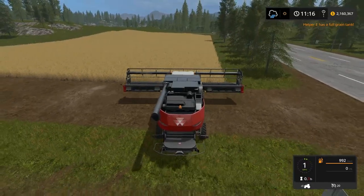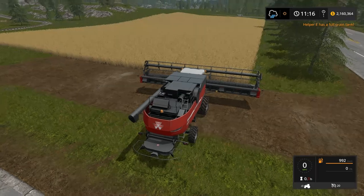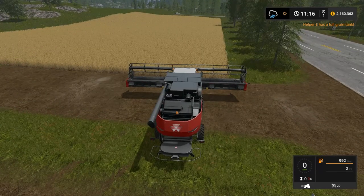This is way overkill for this little field — he wasn't really bought for this little field. Helper E's grain tank is full, so we had a good deal with that. Let's get this guy going.